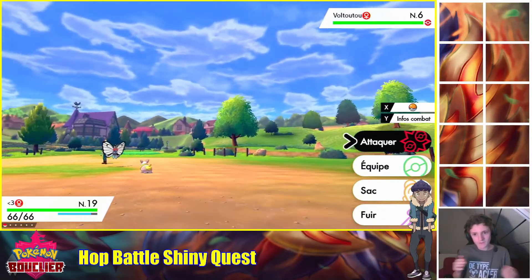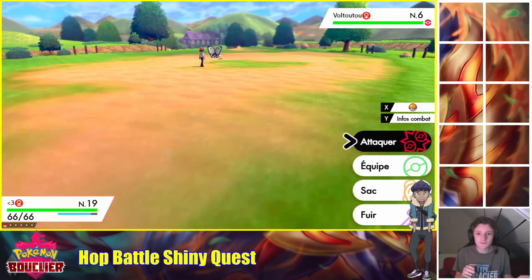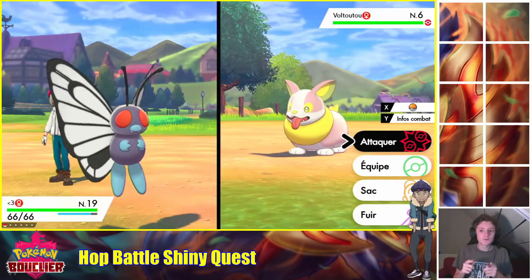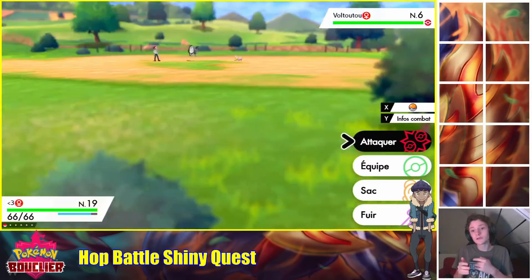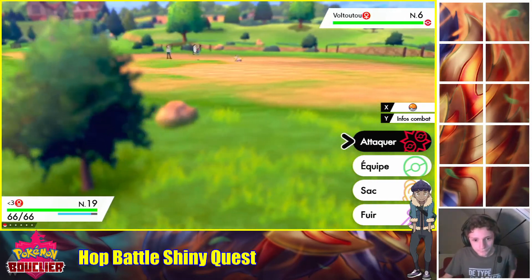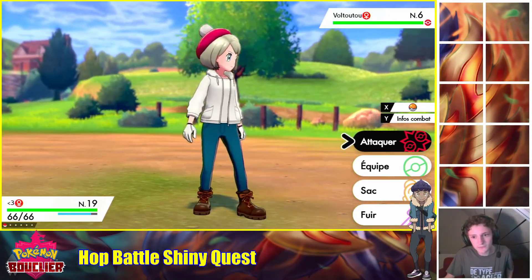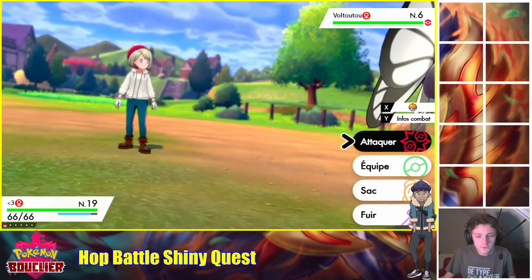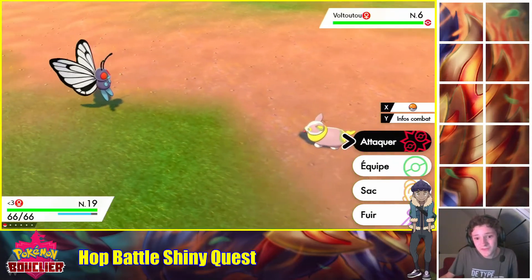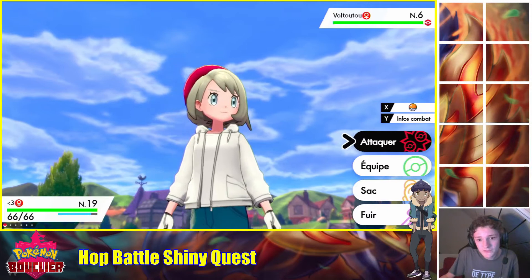Alors, si j'ai décidé de chasser Voltoutou et Krillecrock, c'est parce qu'il y a le premier combat qu'on fait avec le starter, mais le starter n'est pas chassable en Shiny. Krillecrock sera ma cible pour le prochain. Il y a un combat que j'ai fait exprès de ne pas faire et que je ferai sûrement. Donc voilà, un Shiny en 2019 — il tombe enfin, ça fait plaisir. C'est mon premier Shiny pour ce challenge.